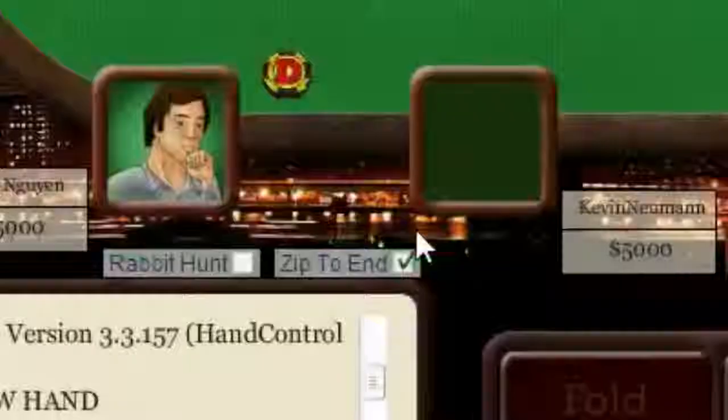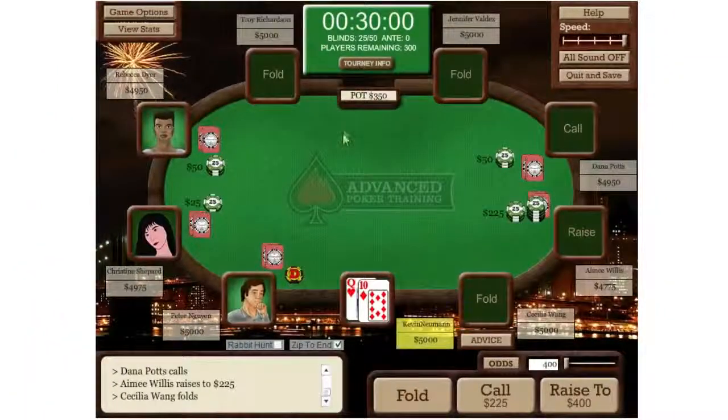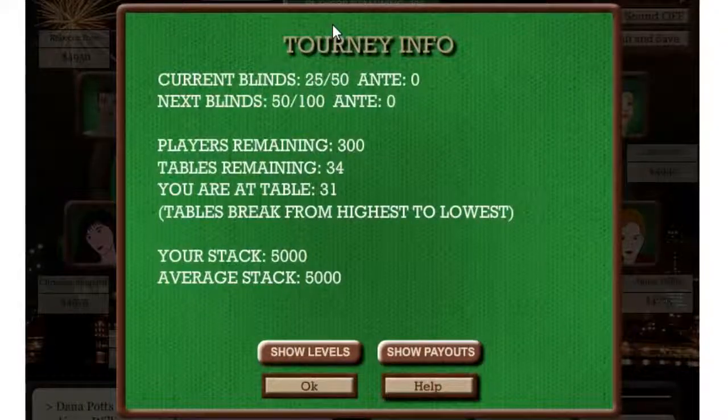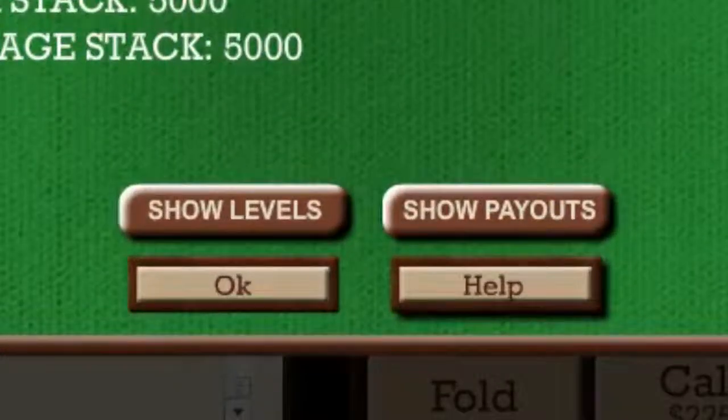While you're playing, you can always look at the box at the top of the screen to see the blind level, the time remaining at this level, and the players remaining. You can get additional information by clicking on Tourney Info, which will show you what the next blind level is, what table you're at, and the average stack. Once you're in the money, it will also show you your current chip ranking compared to other players. You can also review the blind structure and payouts here.